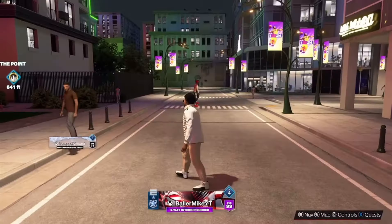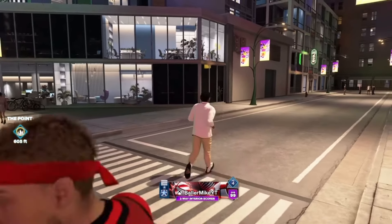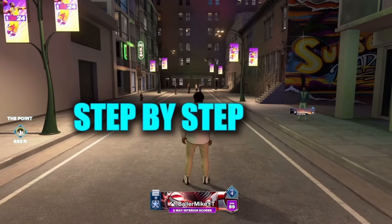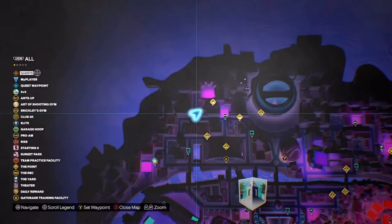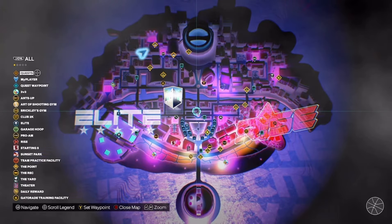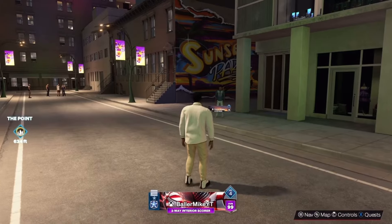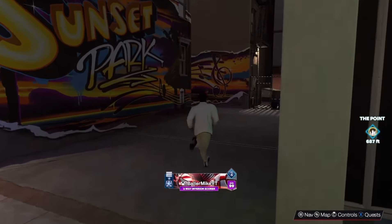For the second method, you're going to be able to get around 20k VC within an hour depending on how efficient you are. I'll give you step-by-step directions and a bonus tip throughout the video. You guys need to go to Sunset Park — most people know it, but it's on the top left. Zoom in and it's right there through an alleyway.